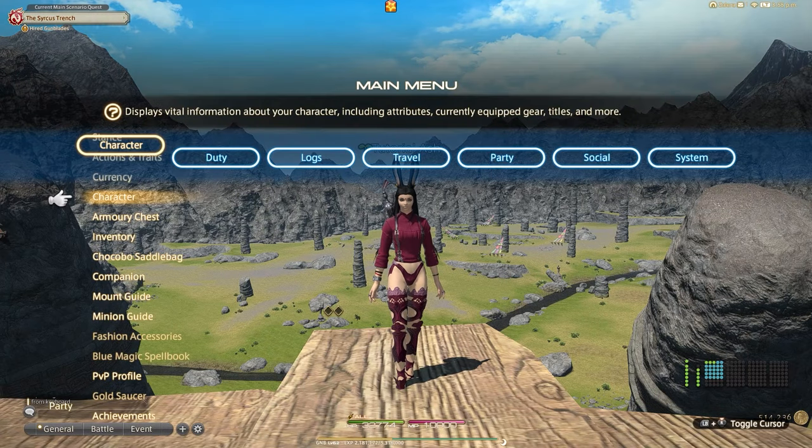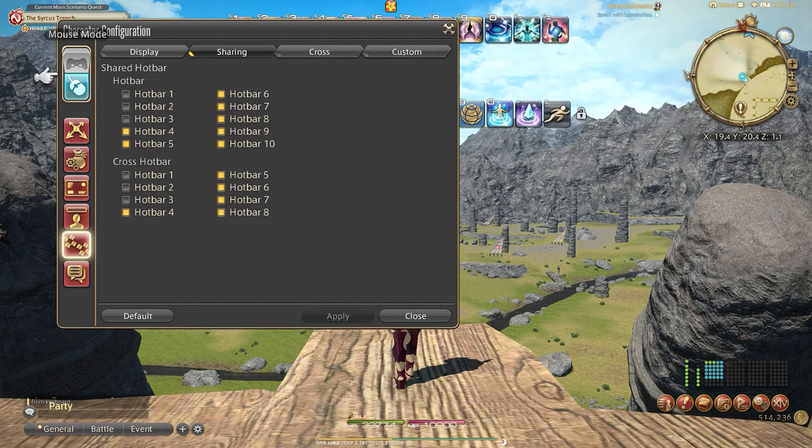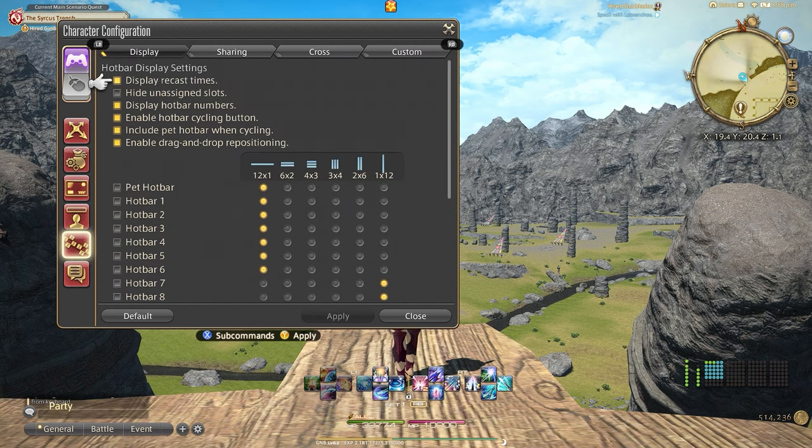If you would like to follow along during this tutorial, I'll be starting from default settings. Navigating over to Character Configuration, you'll first want to click the controller icon. This will turn on gamepad mode if you don't already have it on, which will allow the use of a controller. Since this is a controller settings guide I will not be going over all the settings, but if you'd like me to make a video of that leave a comment down below and hit that subscribe button. We will then navigate over to the hotbar section.